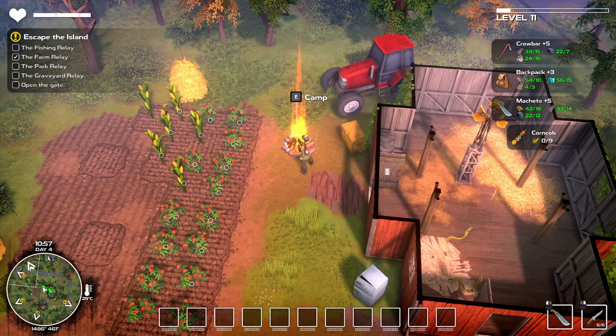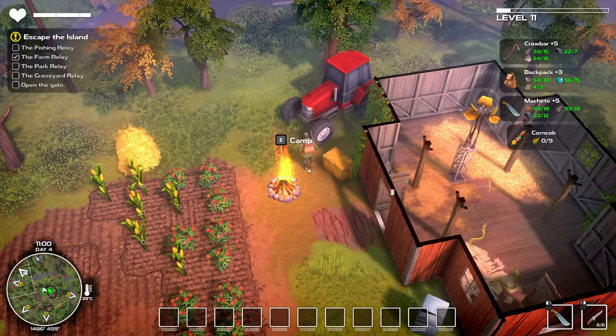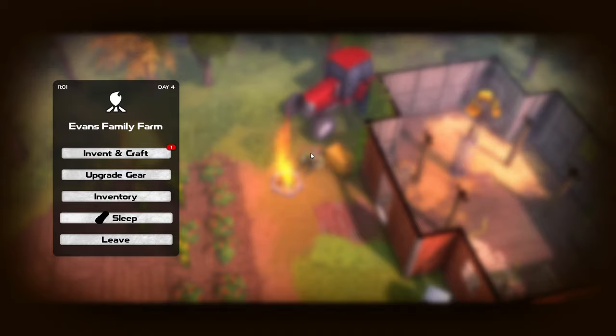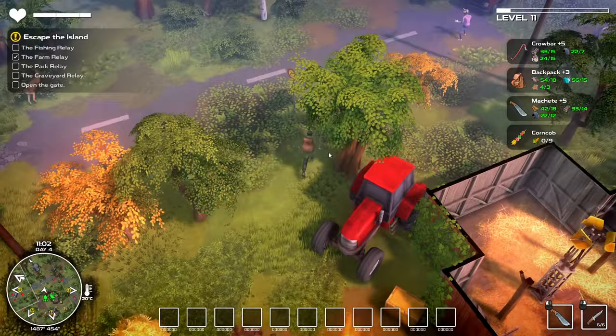It seems to be like 10 seconds, maybe 15 — maybe it depends which one — but you have to run straight from the camp to the time chest. So we're going to rest at the camp real quick, then run. Make sure you know exactly where you're going — northeast — and we're off, running straight to it.